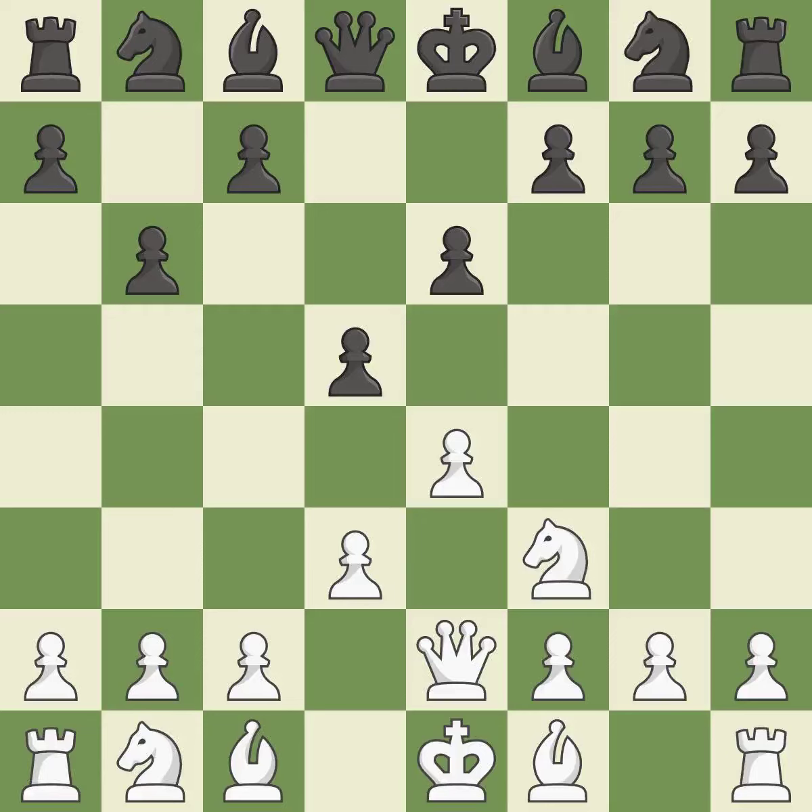A knight moves out of its beginning square and into the action. This keeps the material balance in check with good counters. However, this overlooks a better way to recapture a piece, permitting the opponent to develop a piece while also winning a tempo on a queen — it is an inaccuracy. By assaulting the opposing queen, this activates a piece while also buying time — it is ideal.